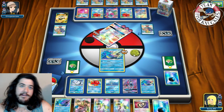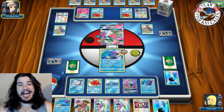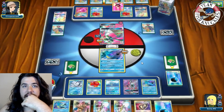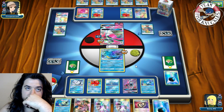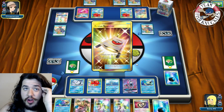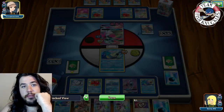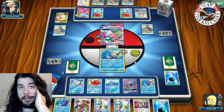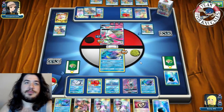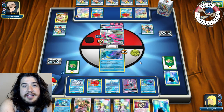Opponent has two Abyssal Hands to find another Gardevoir, uses Rescue Stretcher to put another Ralts in hand. With double Stretcher used already he might not have more — another Gardevoir comes down. Opponent draws cards with Abyssal Hand. Infinite Force for the knockout doing 90, going down to four prizes. We send another Kingdra.